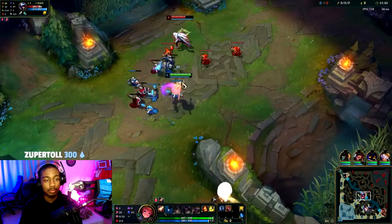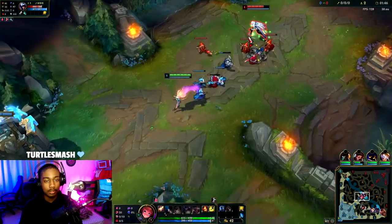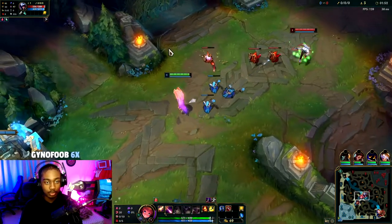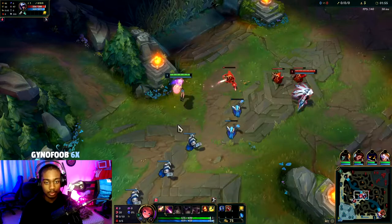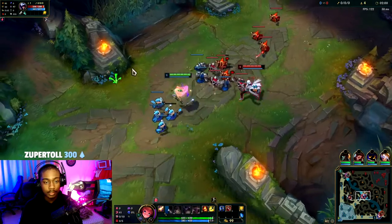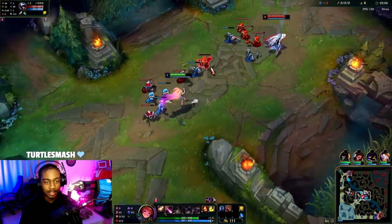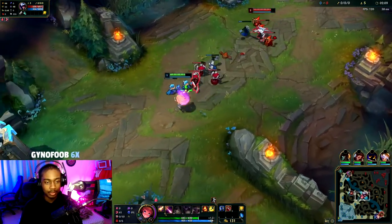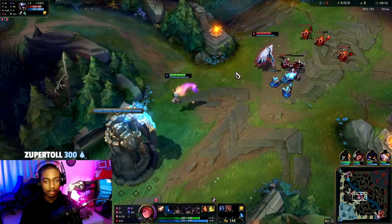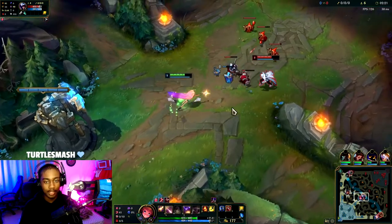We're harassing him all we can, so that way he'll be low and taking a risk when trying to all-in us at level two. If he does try to, because he's an assassin and all — diamond two plus, they're always taking Electrocute over Aery; platinum and below, they take Aery. So you just want to do whatever is played by the highest rank, because they usually have the higher win rates.